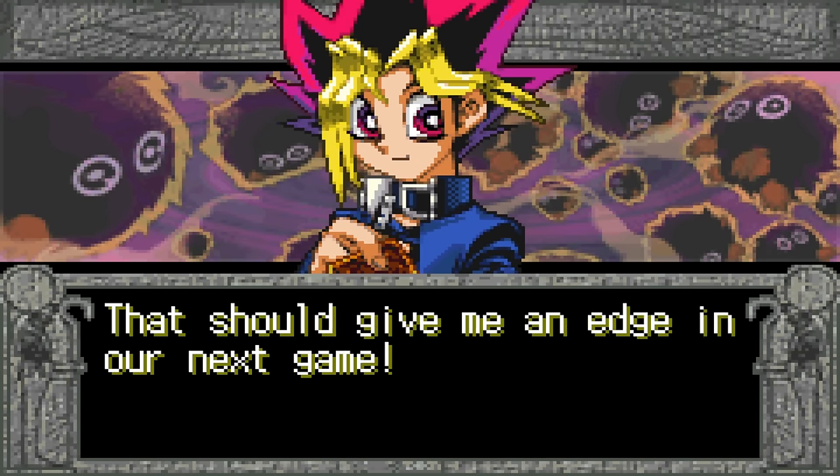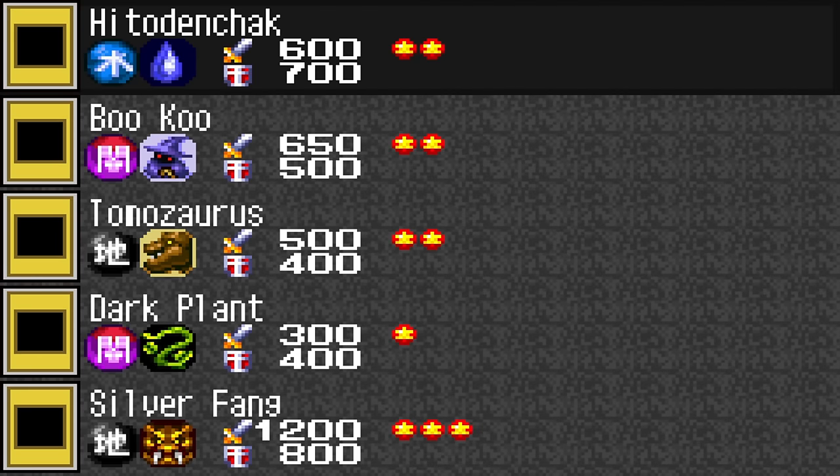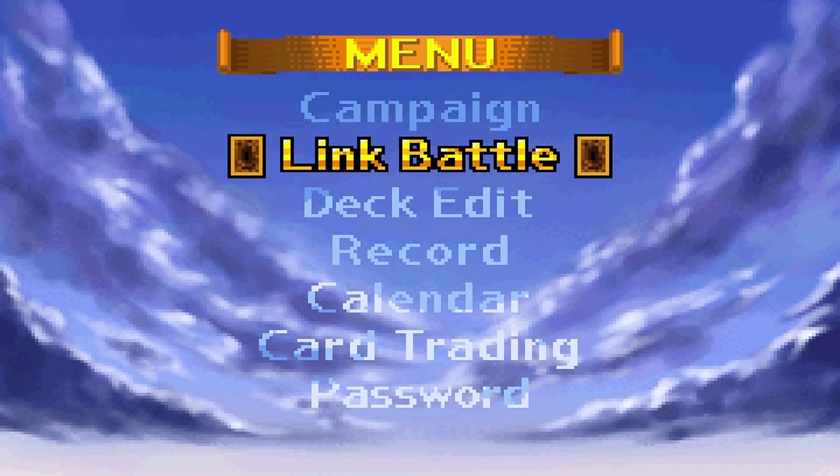Yugi gives tips — changing the number of cards is smart. Try to keep a 40-card deck and you might be all right. Looking at our calendar, we have our weekly Yu-Gi-Oh thing coming up and that's going to be real exciting. That's going to be it for today — I'll see you all in the next episode. Please remember to like and subscribe and scream in those comments if you're excited. Even if this is Basic Yu-Gi-Oh, I'm going to show you the best points of Basic Yu-Gi-Oh! Bye-bye everybody!